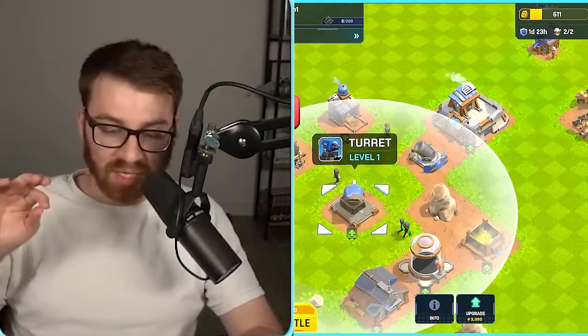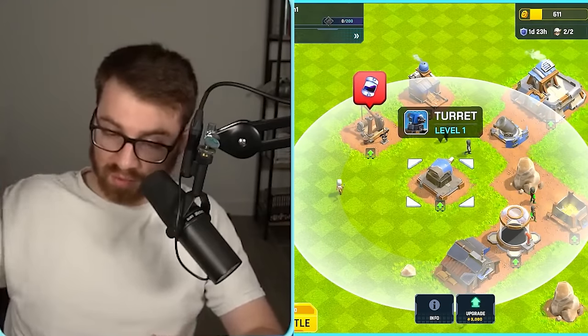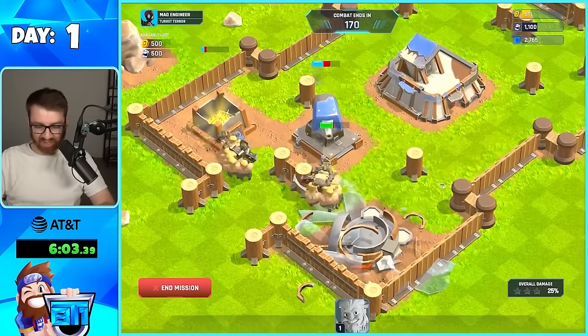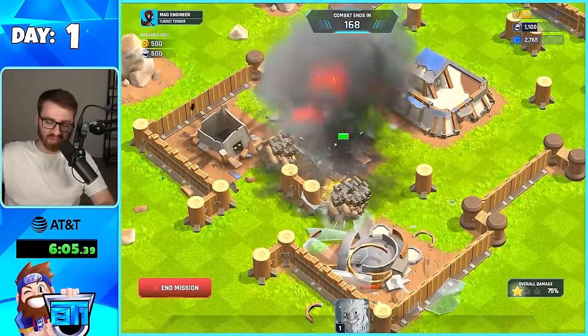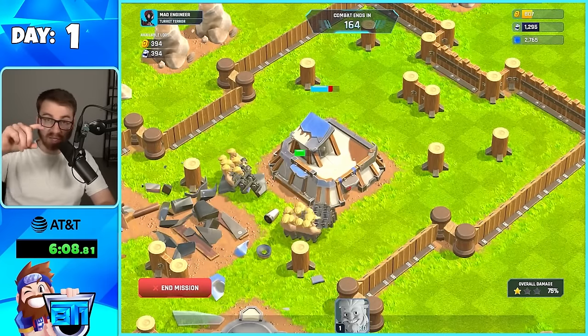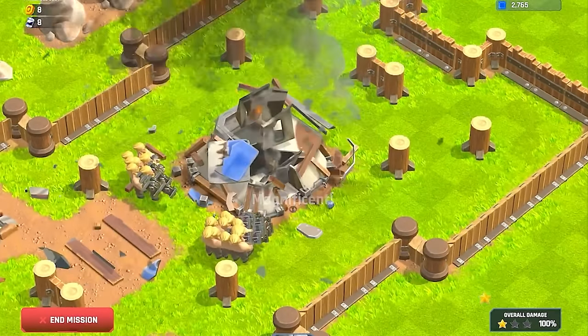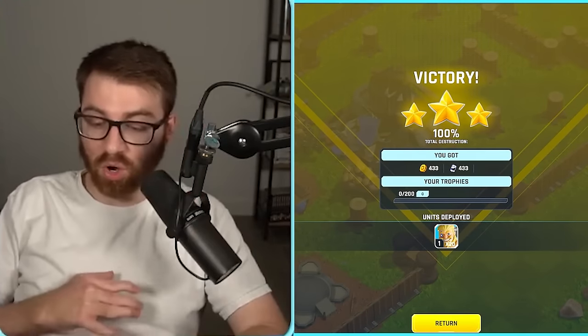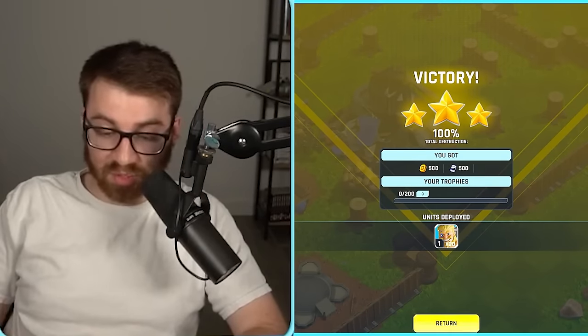There's a 20% boost if you use my creator code. For real though, it's free to play friendly — you don't need to be spending, but if you happen to, it's appreciated. The explosions — it's next-gen graphics. It's so good. And the cool thing: as phones get better and evolve over time, this game is going to scale its graphics with new phones, so it's always going to be the latest graphics, which I'm so excited for. I feel like a lot of games lack that.